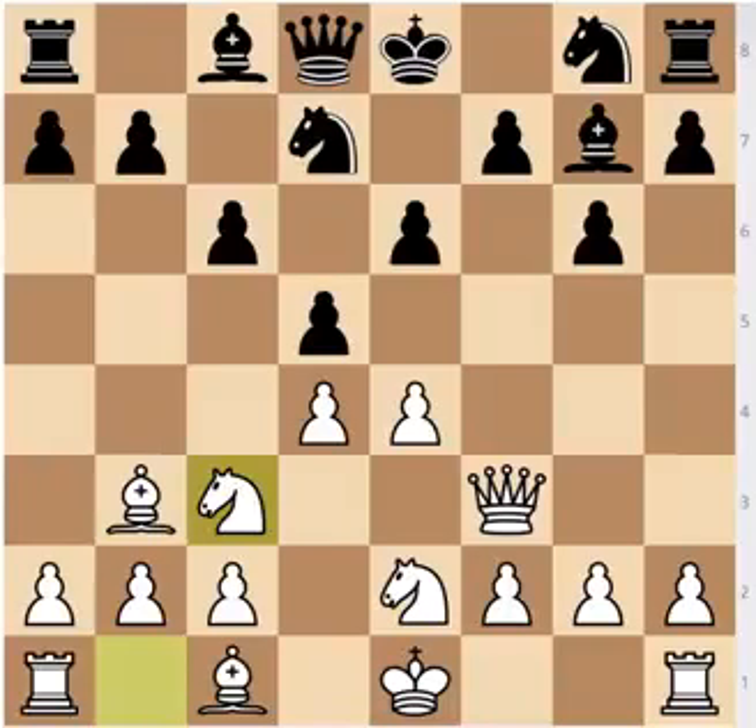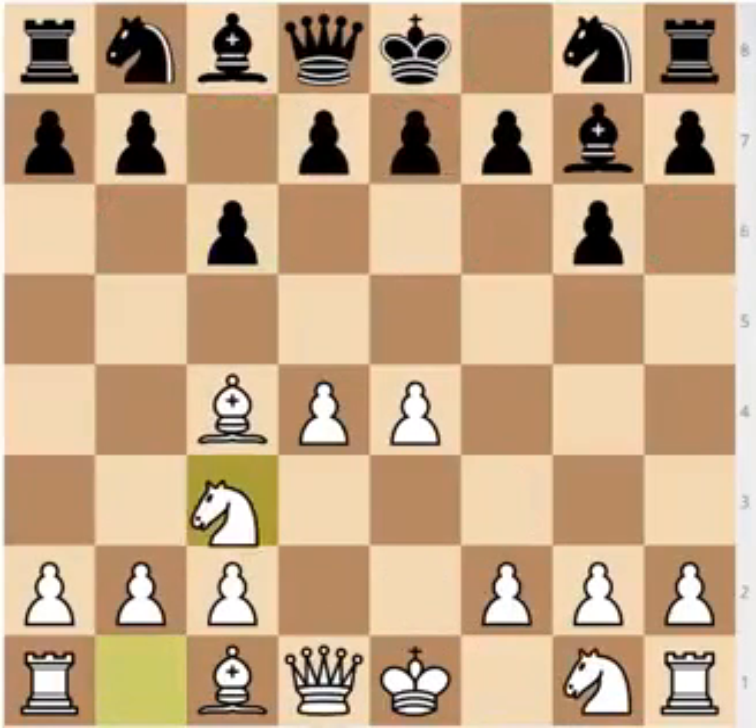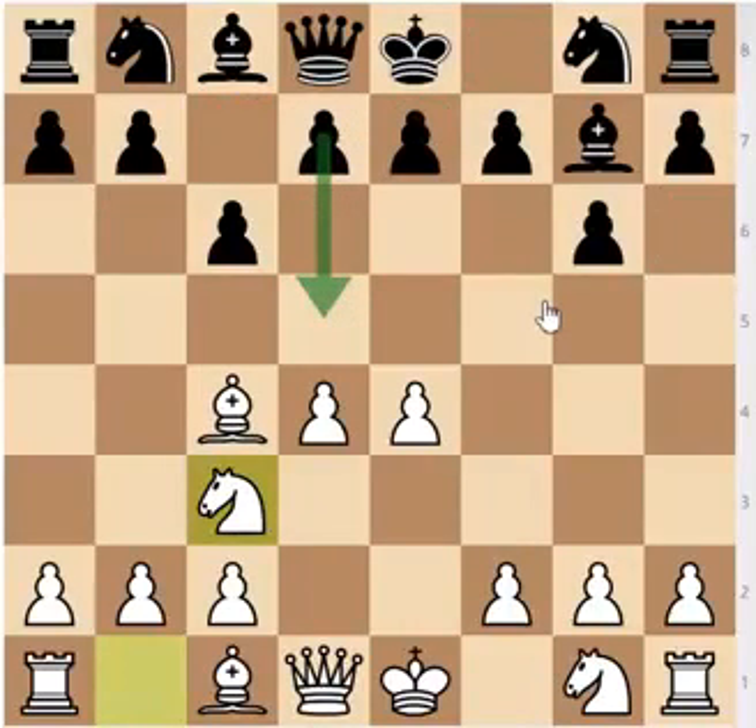The only upside of Qf3 is that Black has far too many dark-squared weaknesses in his position, and if you manage to exchange the very valuable g7 bishop, you are going to have an easy time in the middle game — but it's very hard to exchange the bishop. That's why I think that after c6, you should play the move knight to c3, simply developing, stopping d5, and putting more control over the central squares. Black plays d6.